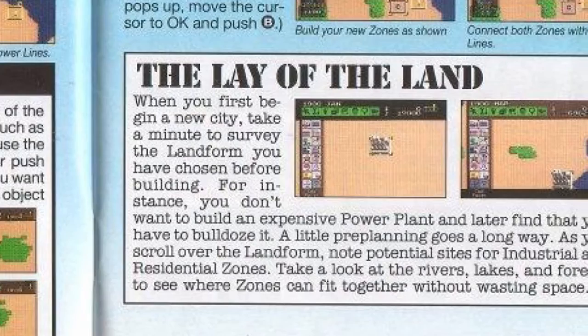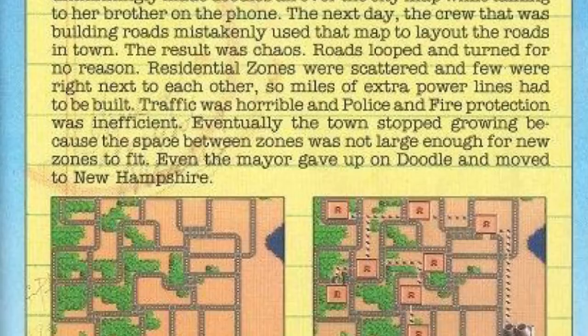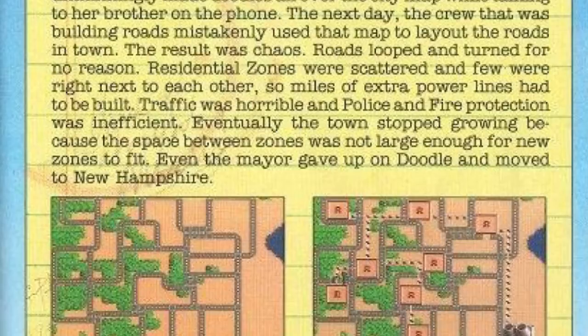It also shows different strategies — like would you want to put your power plant right in the middle of your landform, or off to the side, or by a coastline to reduce pollution. Then there are the Wright Files, which I absolutely love. They're about fictional cities and how they were built and essentially what went wrong with them. One is about 'Doodle' — a woman was on the phone and drew lines all over a map, the map was picked up to lay down roads the next day, and they were laid out in a mess like a doodle. The city completely failed because transportation was an absolute mess, and even the mayor gave up on Doodle and moved to New Hampshire. There's also 'Gearhead,' about another city with too many roads that failed because of that.